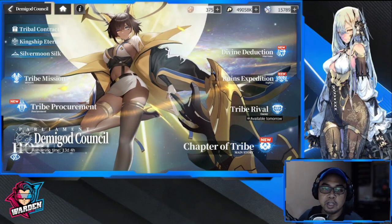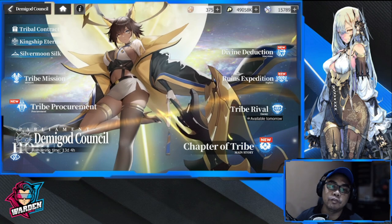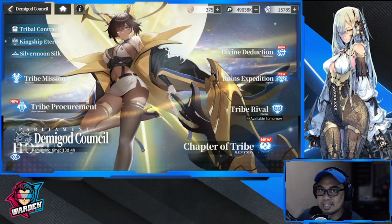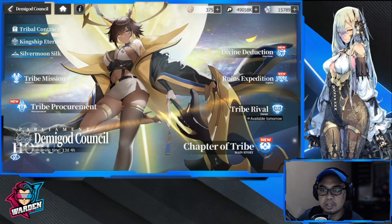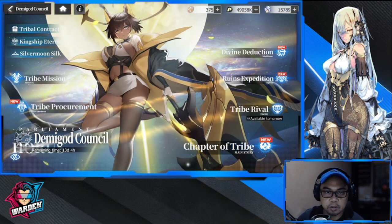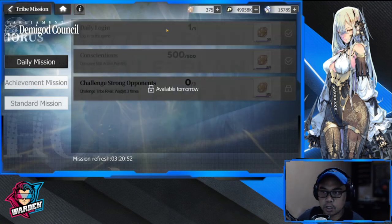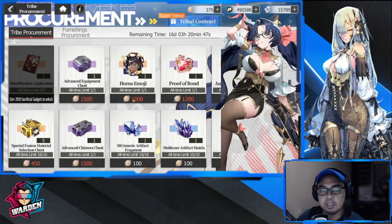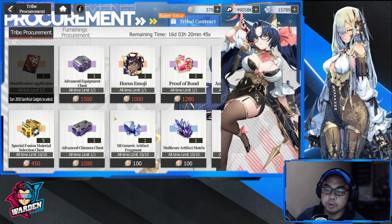Hey guys, welcome to Echocalypse. We're going to be breaking down the new event, Demigod Council. This is actually a regular event. You have your tribe mission here, and then you have your tribe procurement — this is the usual store. I'm just going to be pointing out a couple of nice buys here.